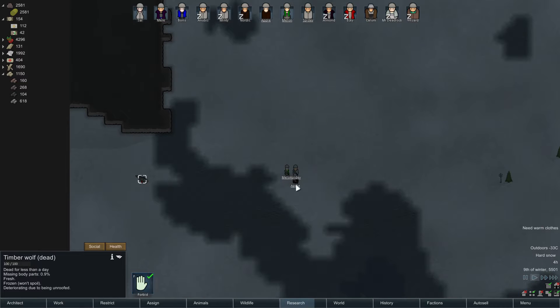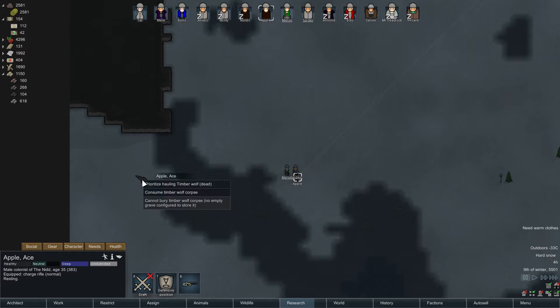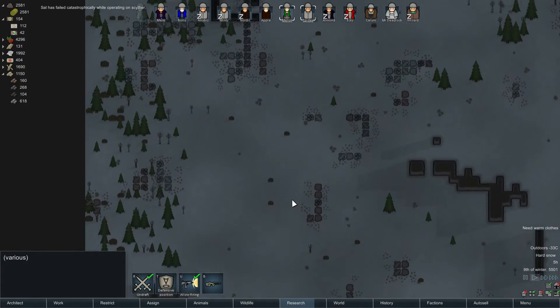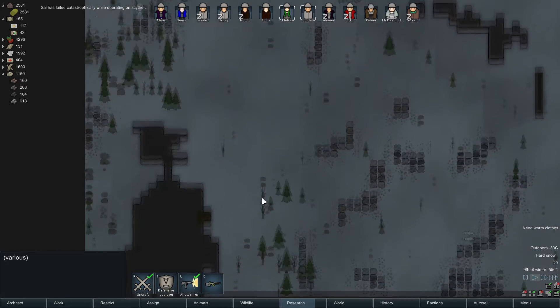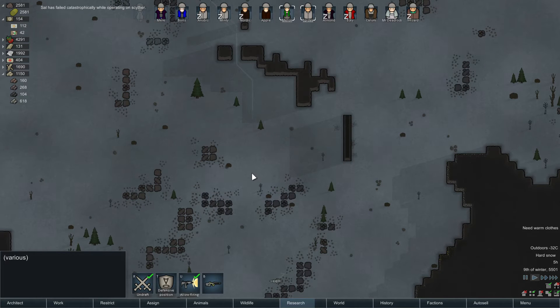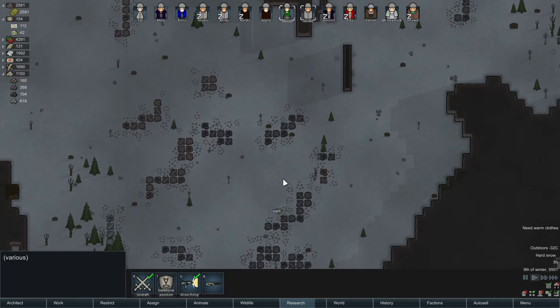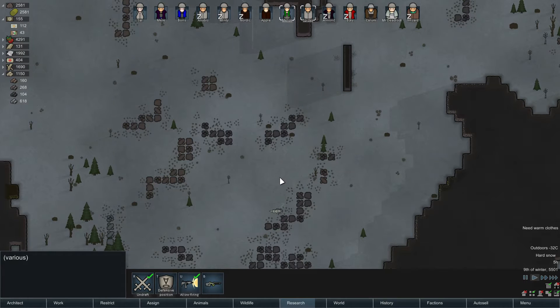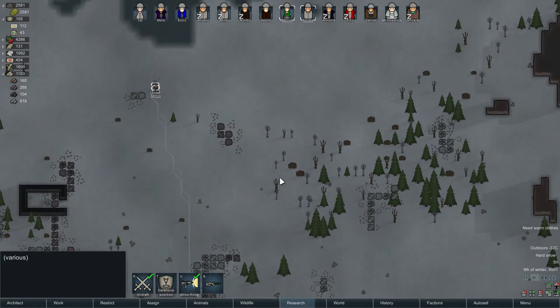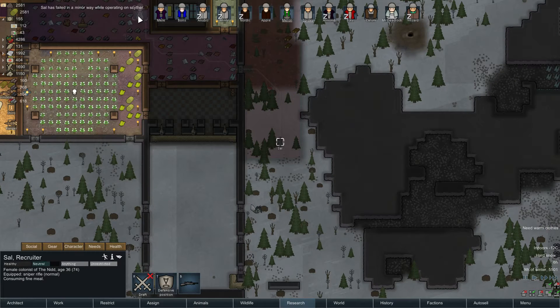Very good, Apple. How about you while you're down here — hold that back. And then you two — where's that other one? I'm just working on the Scyther at the moment. Okay, here's the other wolf. Let's just have a quick look at this.